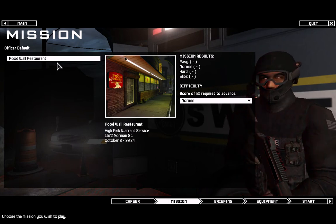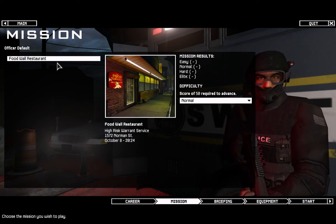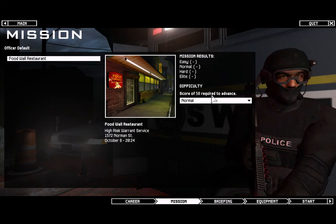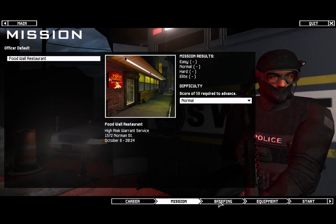The first level is always the Food Wall restaurant, which I find weird because the second mission has like one aggressor minimum usually, and this one has a few. We'll do this on normal difficulty because to unlock the other levels you need to have a certain score at the end of the mission. So let's get into it.